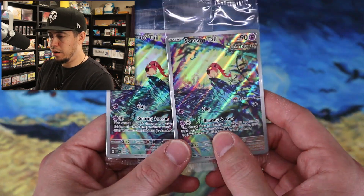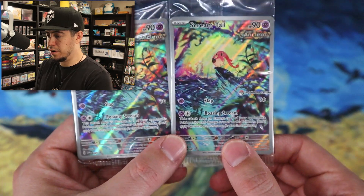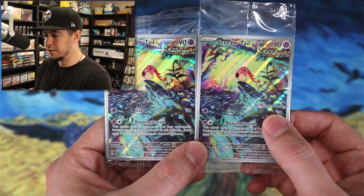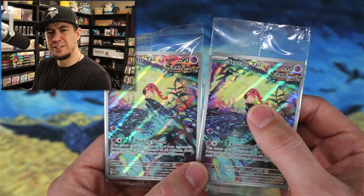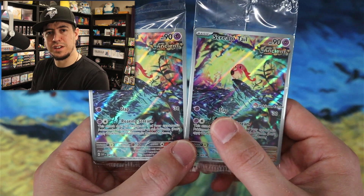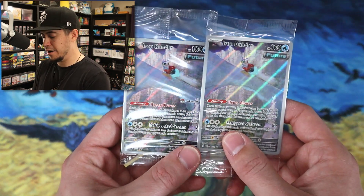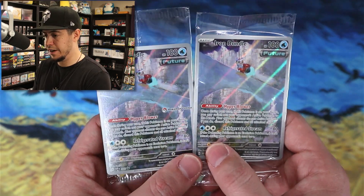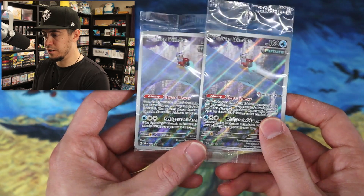Then we have our Scream Tail — a non-Pokémon Center and a Pokémon Center variant. This is a pretty cool promo. Is Scream Tail like some kind of prehistoric Jigglypuff or something? Is that what that's supposed to be? And then obviously this one — Iron Bundle — is Delibird, I can tell that one for sure. And then this is the Pokémon Center variant.